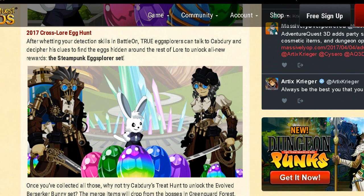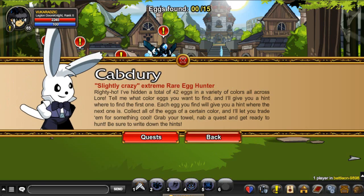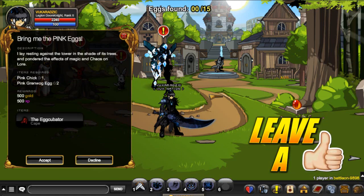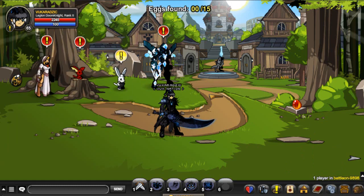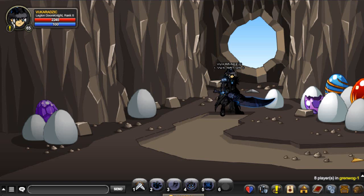I honestly like the female version more than the male version. What you guys want to do is go back to this bunny, click over here, click on his quest, and basically complete every single quest to get the whole entire set. Each quest gives you an item — one gives you a cape, a helmet, sword, armor, and so on. If you guys want a special tutorial on how to complete that, please let me know down in the comment section below, I'll be more than happy to show you guys.